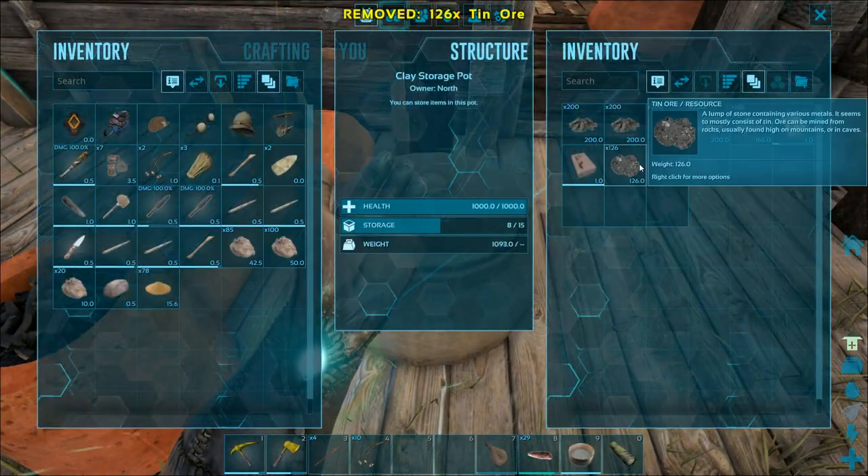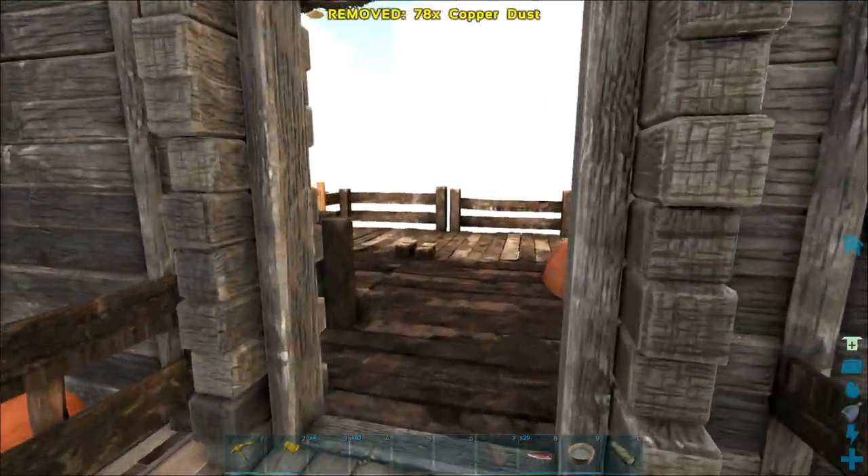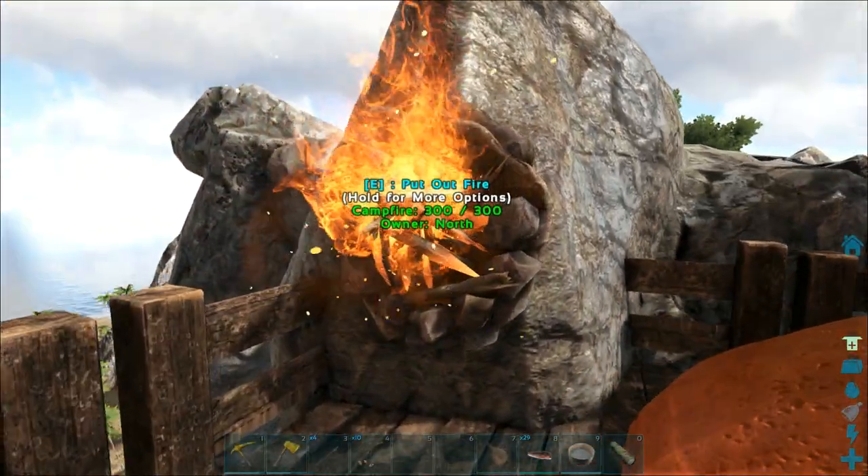We'll put in the 210, so it's really nice that we have that much extra tin right now because that means we'll be sailing in bronze for quite some time.